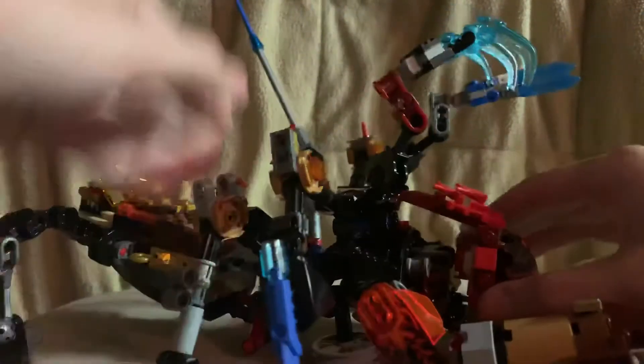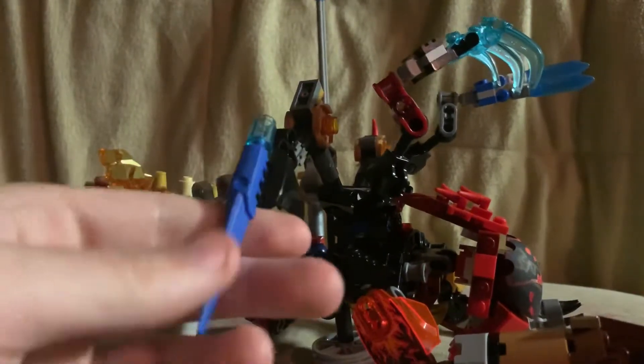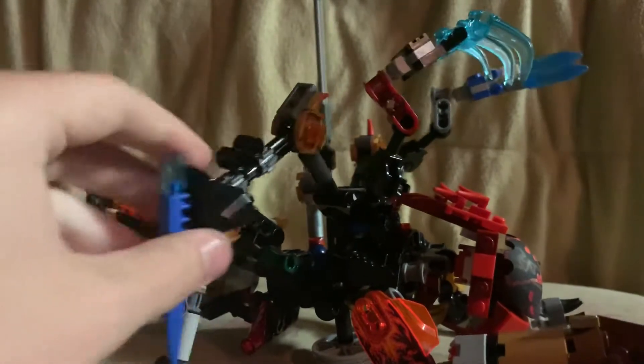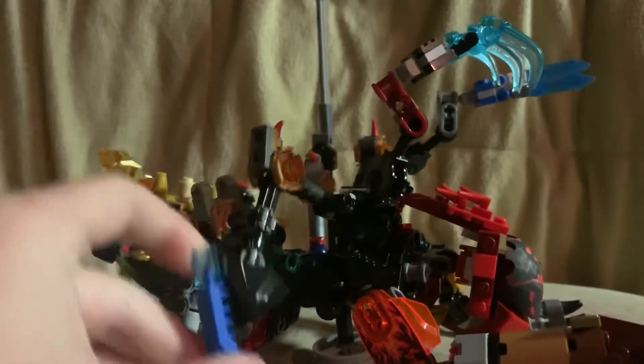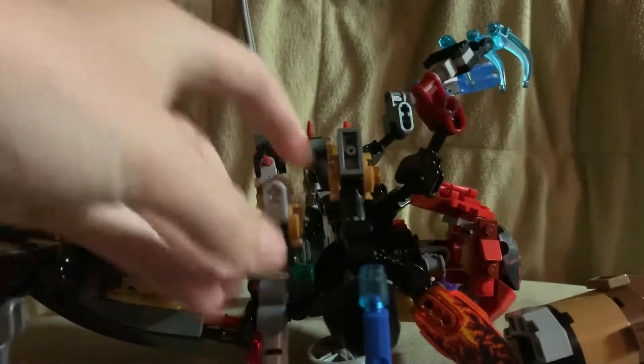His sword arm from Thunder Blight Ganon is using a Bionicle piece. It's attached to a piece of armor attached to the arm, and it can bend. His normal arm on the back of him is built the same way, with a hand.